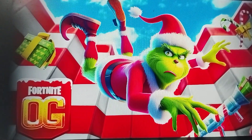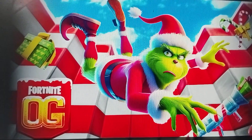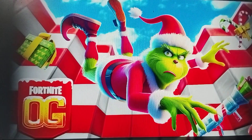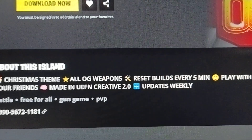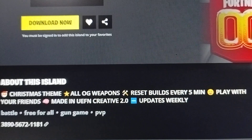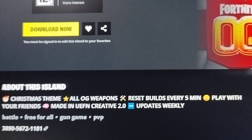This is a battle and PvP game. In this game you can have Christmas theme, all OG weapons and recess builds every 5 minutes. This game is rated by UniPy. The map code of this game is 389056721181.